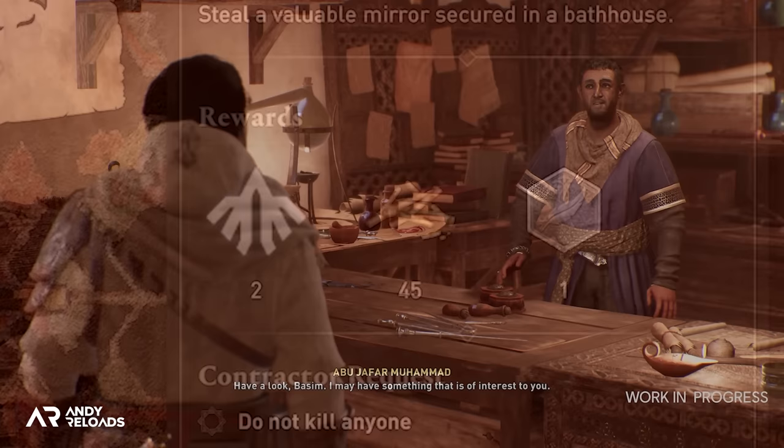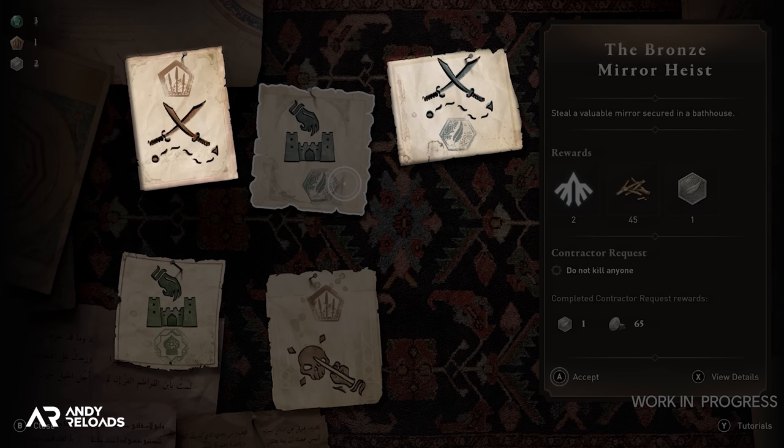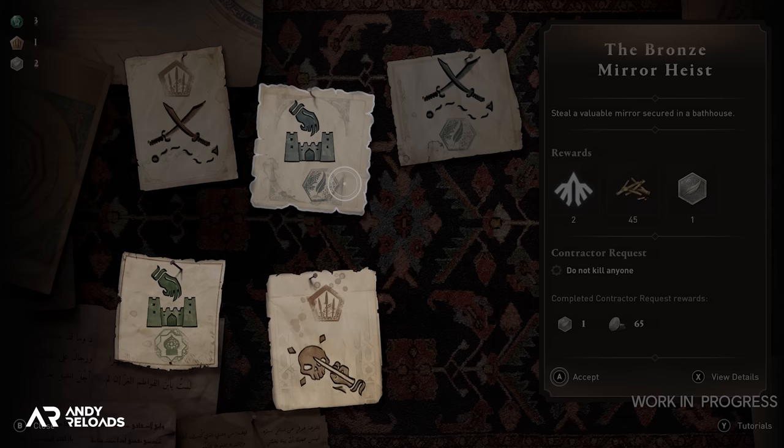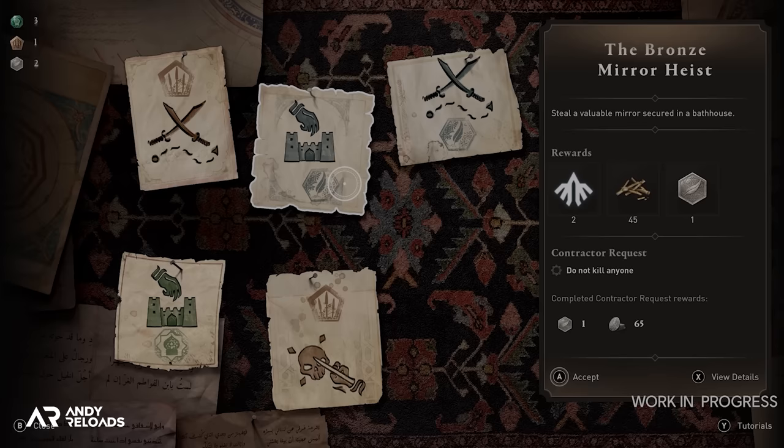As for the contract page illustrations: the swords icon likely means full combat or clearing all enemies from a specific area; the fortress and hand icon means stealing a specific item from a location; and the hidden blade and skull icon is of course assassinating a specific target — all of which sounds like great fun and really solid side quests.